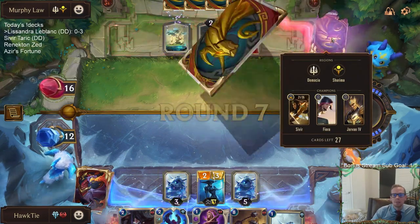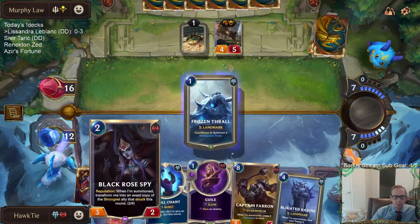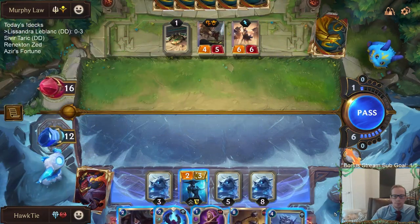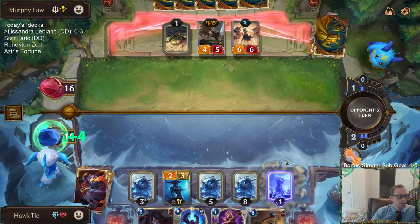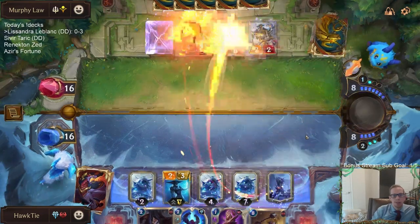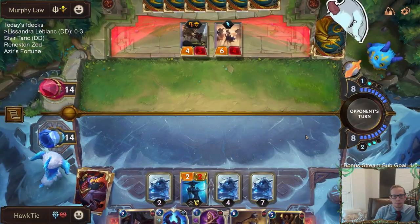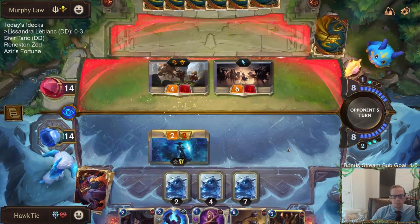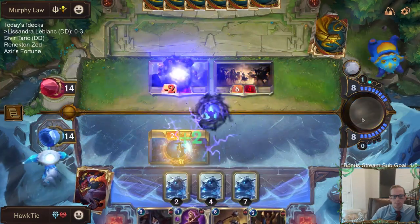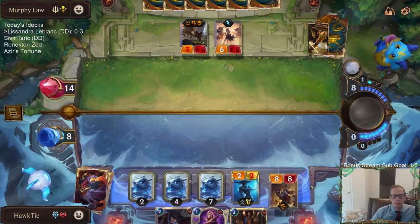I forgot they were Demacia. Wait, should my Reputation be three out of four? Did that five-one not do five damage? Oh — the Quicksand. They're open attacking, I think, because of Magaul. Come on, Captain Farron — come save us.